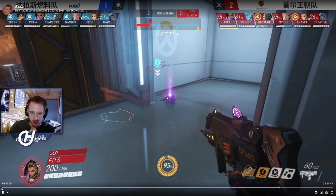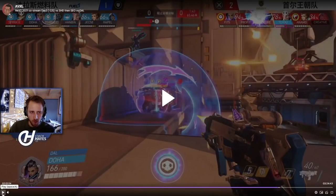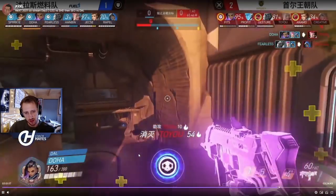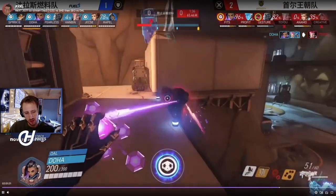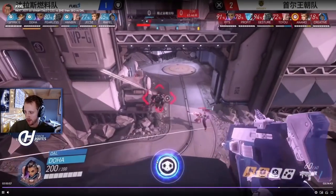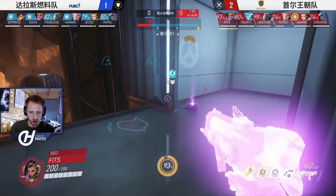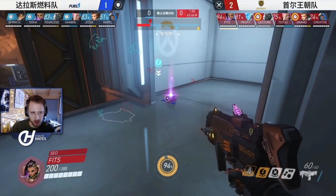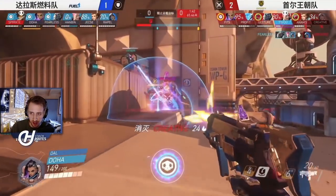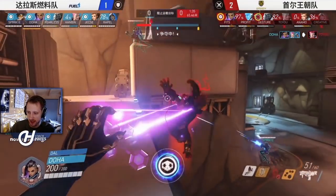Fits has found his translocator. Doha is putting himself in a position to deny Soul coming up through the high ground — if they do come up, he's going to EMP. Hanbin is ready with the grab and finds a grab onto the rally, plus hits a nade. Insane value: they trade grab for rally and win the fight. Absolutely huge.